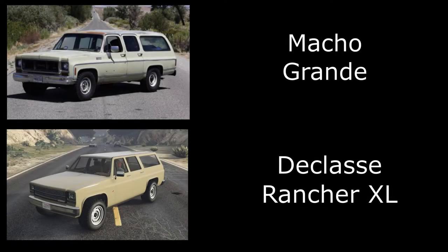Next we have David Freyberger's Macho Grande, and for this one I've used the Rancher XL. The color was really hard to match - there aren't many green options like this in GTA Online. In the end I went for sandy brown as the closest color I could get; it's sort of a creamy green color on the real car but there's no green option like that. You could try a crew color to match it, but the closest one I could find was sandy brown. I've just got some off-road wheels painted white to match.